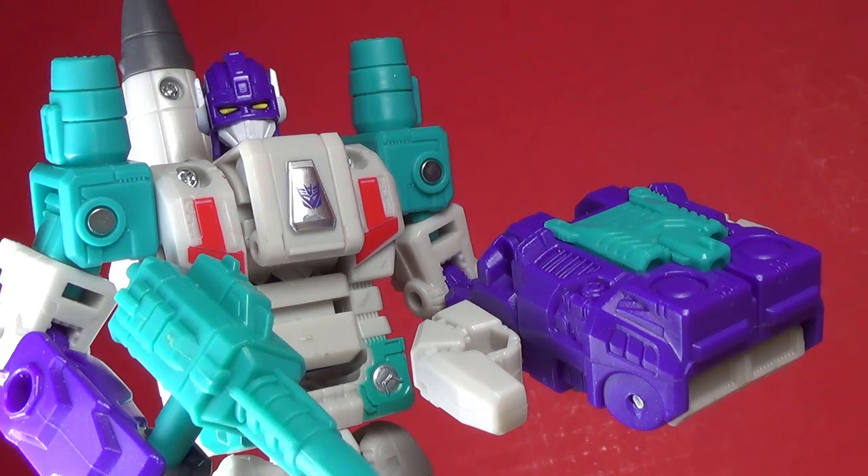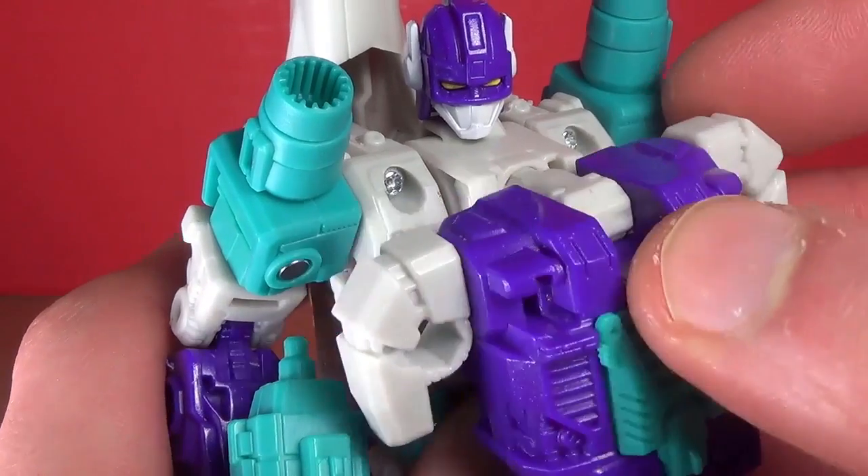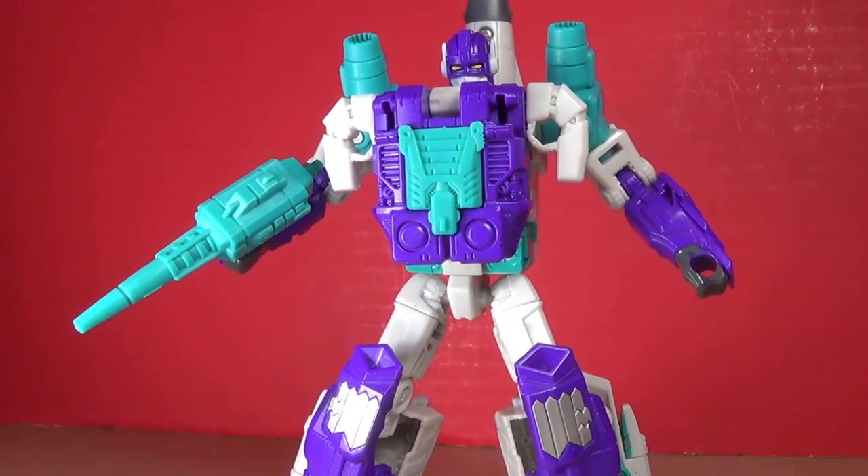And like all the other deluxe figures, you can add this to the chest. This time, you can flip down this panel and use the peg. But is it actually gonna look good? Is it gonna help the color scheme? Oh baby, Richard Simmons!